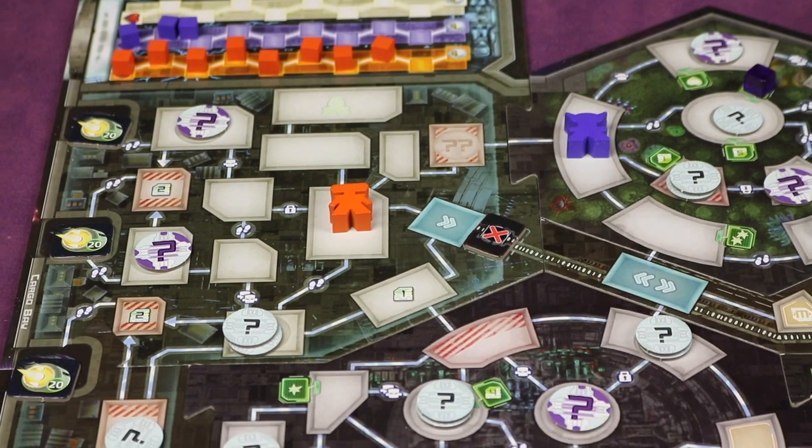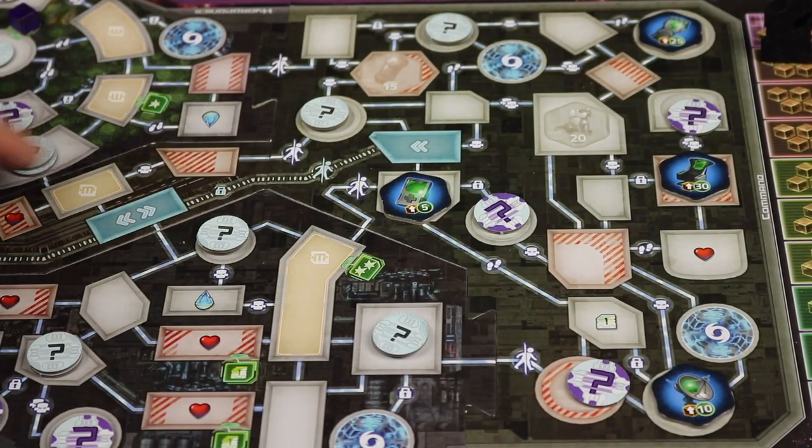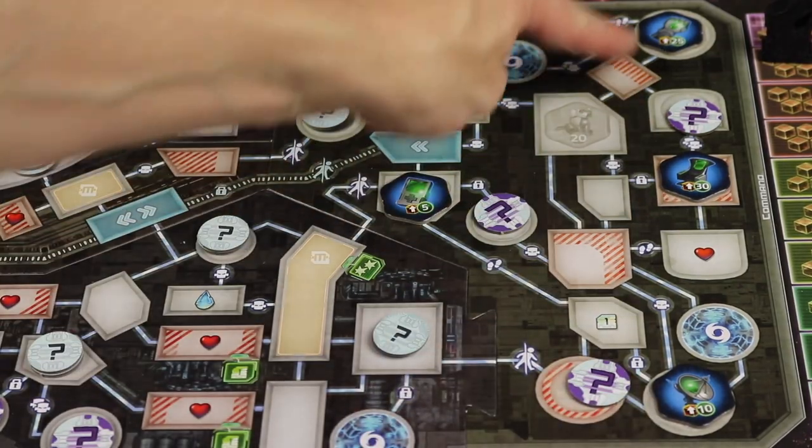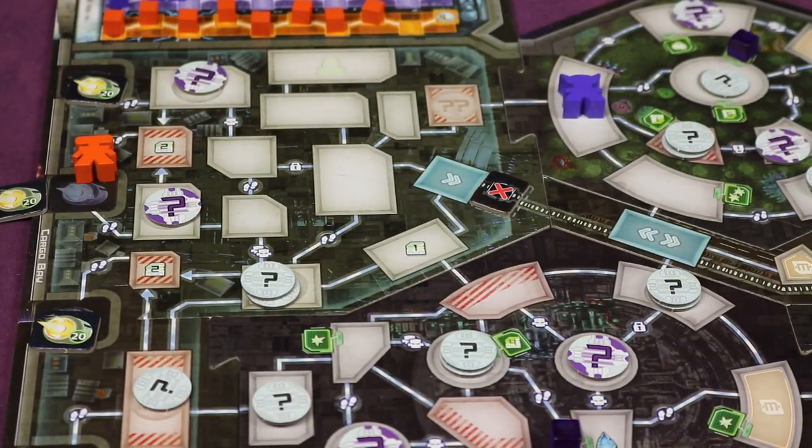Clank in Space is a standalone deck-building adventure for two to four players, where you're trying to make your way through the ship and steal an artifact, and get all the way out to escape through the escape pod for big points.